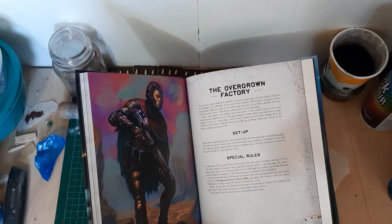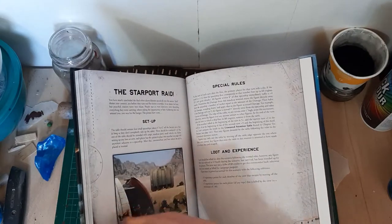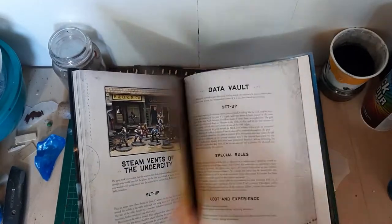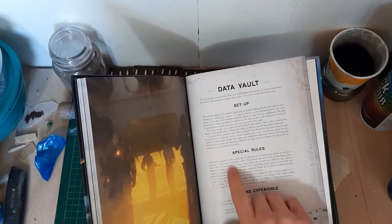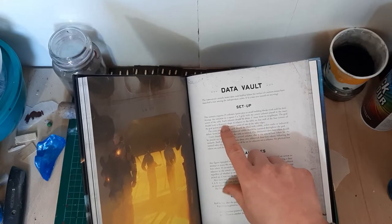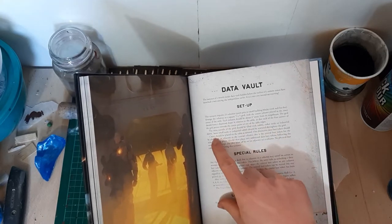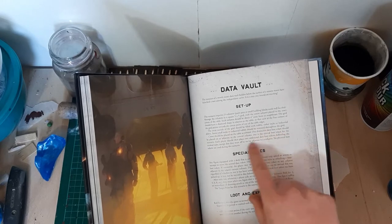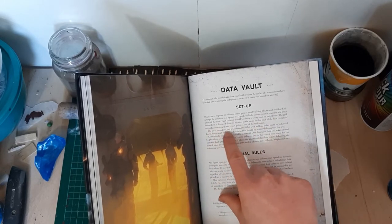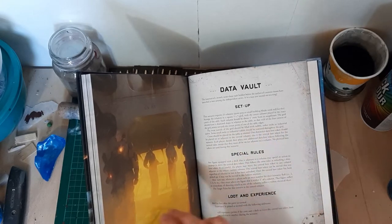Let's have a little look here for some inspiration. I think outside the data vault setup you need — I'm going to be using a maximum three-foot by three-foot table, so it's just going to affect how big these are. Outside the area of the grid should be filled with rubble, either rocks or industrial debris.